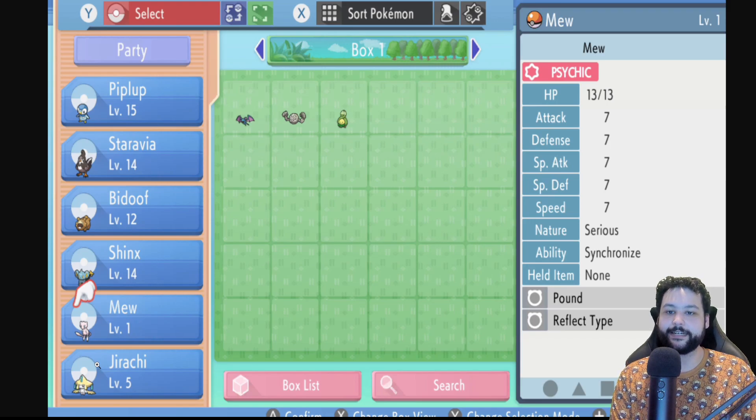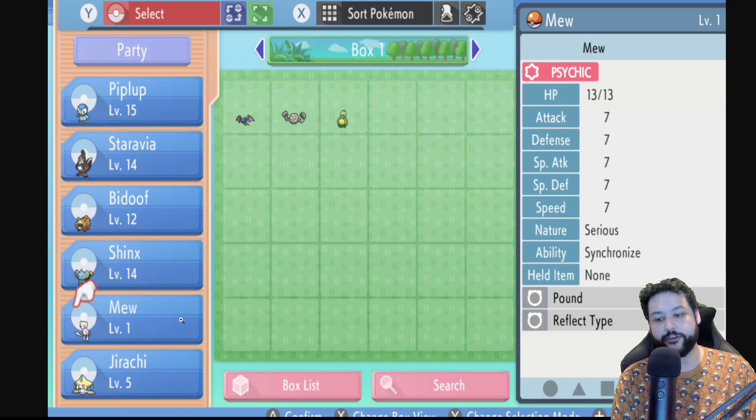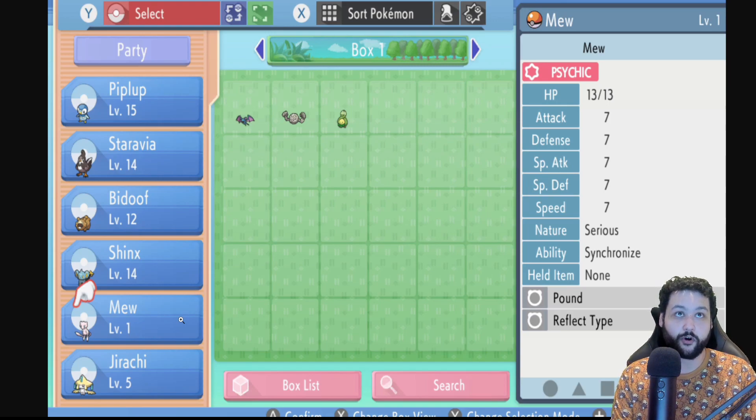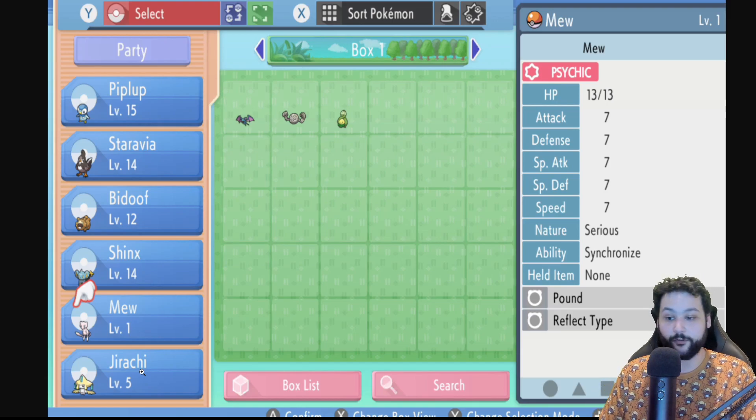Big spoiler: you can get Mew and Jirachi very early in the game — around the first or second gym. These are shiny locked, so no need to soft reset. To get Mew, you need a save file for Let's Go Pikachu or Eevee on your Switch profile. For Jirachi, you need a save for either Sword or Shield. Most Pokémon fans will already have these.